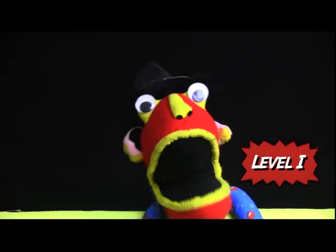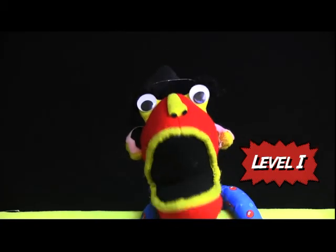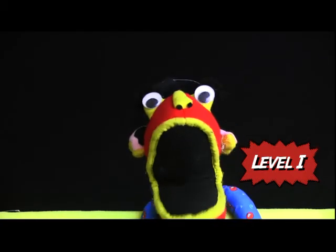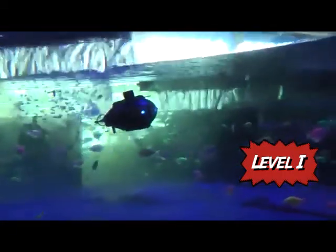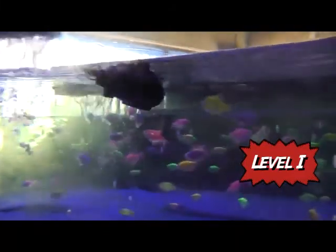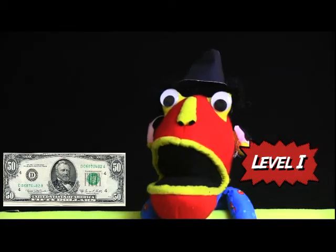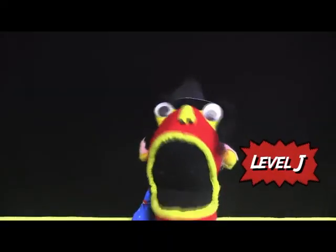At level I, you get all the prizes in levels A through D, plus a choice: you can either get the world's smallest remote control submarine — isn't that cool, there it goes, there it goes — or you can get fifty dollars in cash. That's green cash!